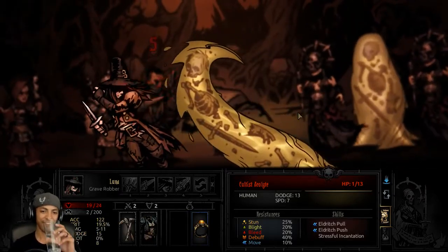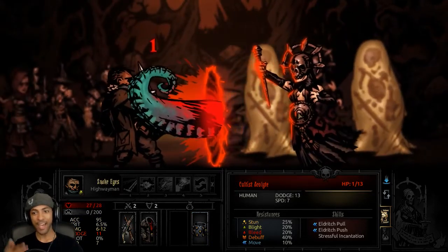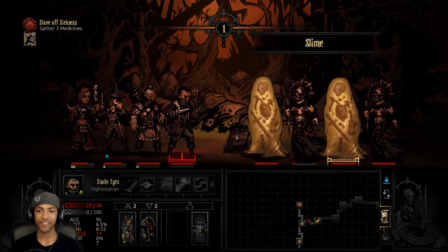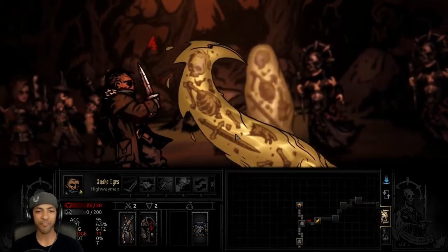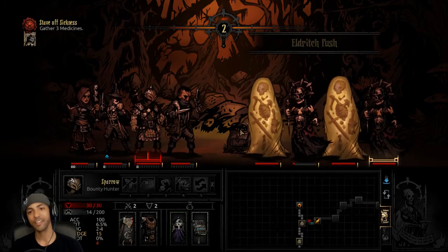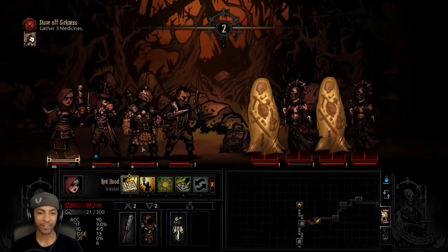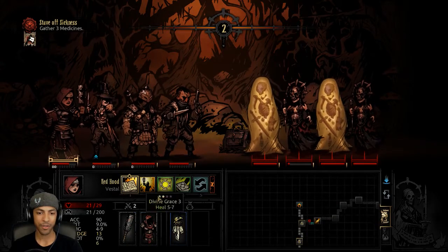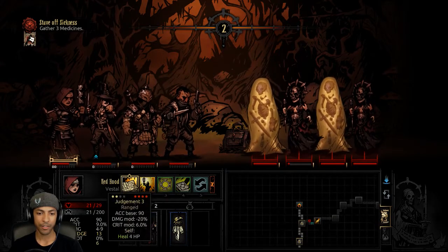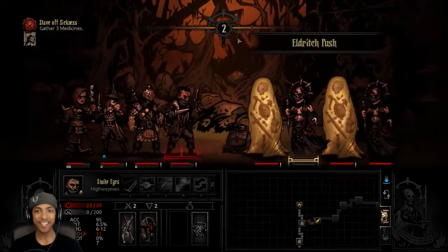That is okay. If he gets pushed, I can Duelist Advance and it doesn't screw over my party composition at all. And I took off Grapeshot Blast, which would probably be really good here. Another dodge! This is insane!